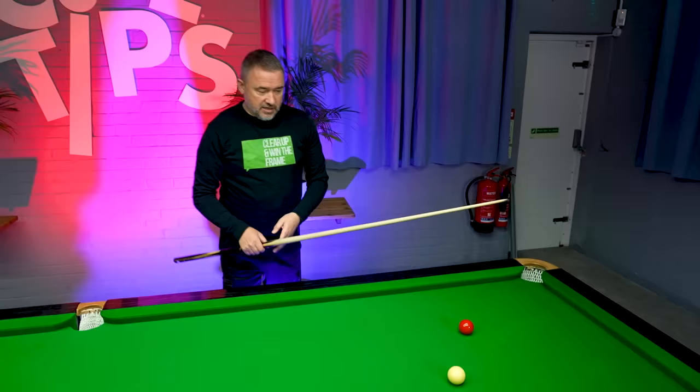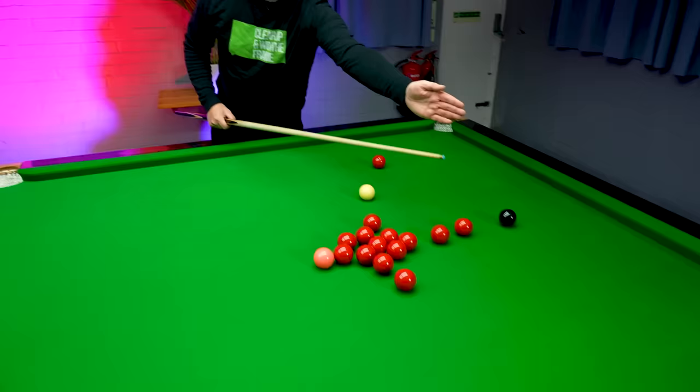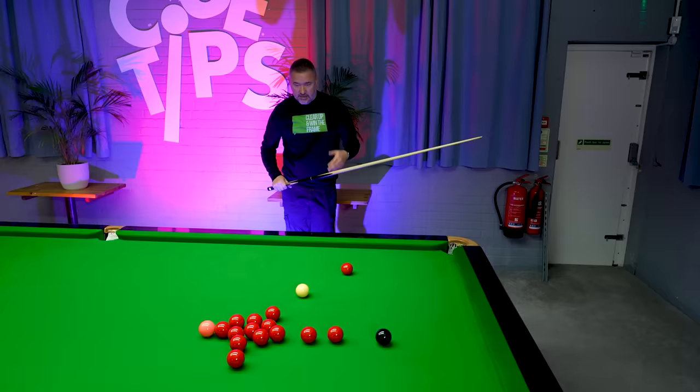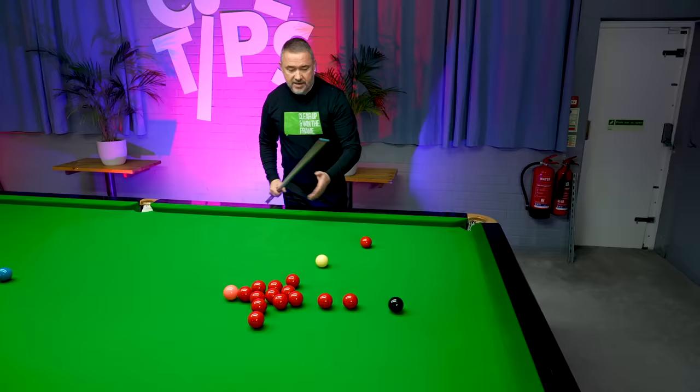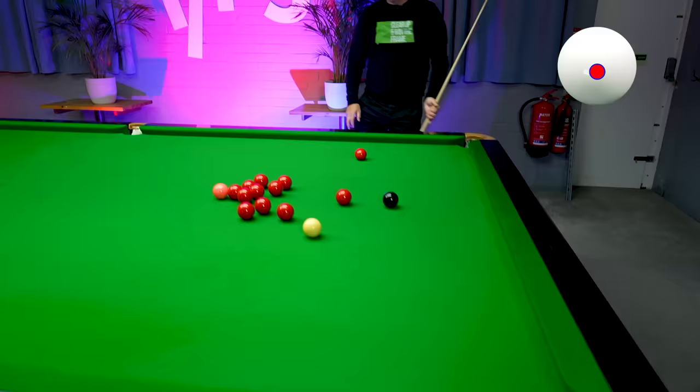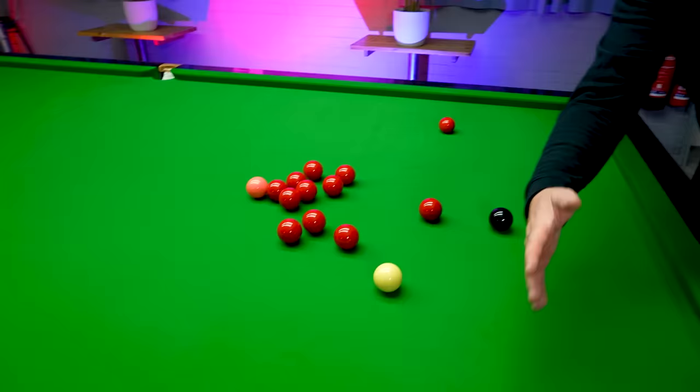Moving on from deciding what is the best red to play when you want to continue a break — we've got a situation here where the obvious red is the straight one to pot in the corner pocket and leave yourself on the black. But we've also got this red, a slightly more difficult pot, that can again bring reds into play. You've got to think about whether you can win the frame in one visit. Any opportunity you can find to bring reds into play is very important — I think it's the secret of break building. So I would play this one. I'm still in the black but I've brought this red into play. Shot choice in break building is just so important.